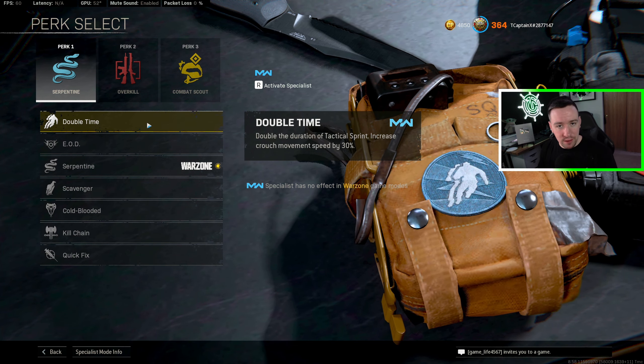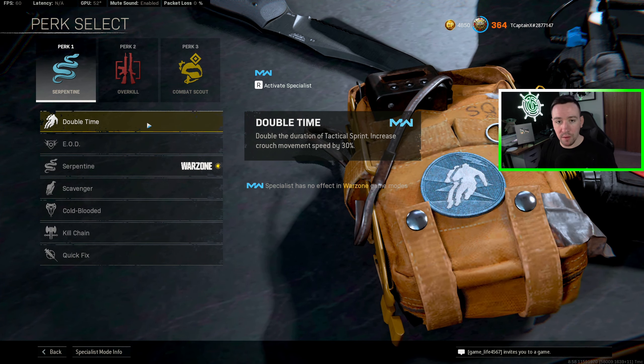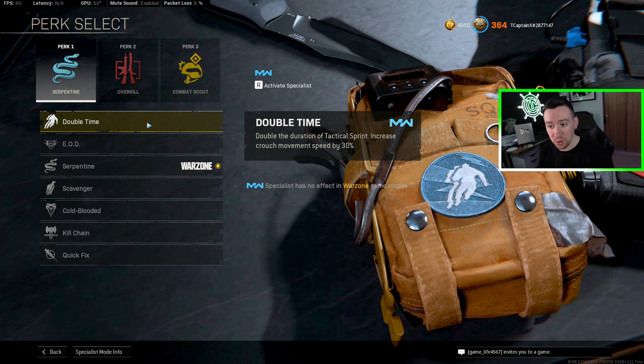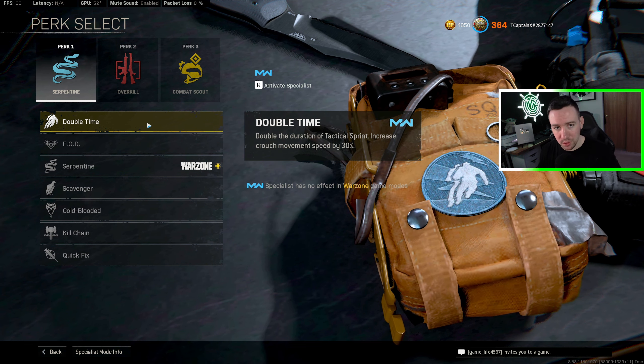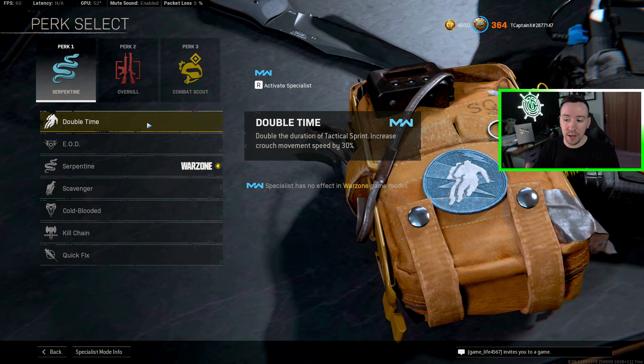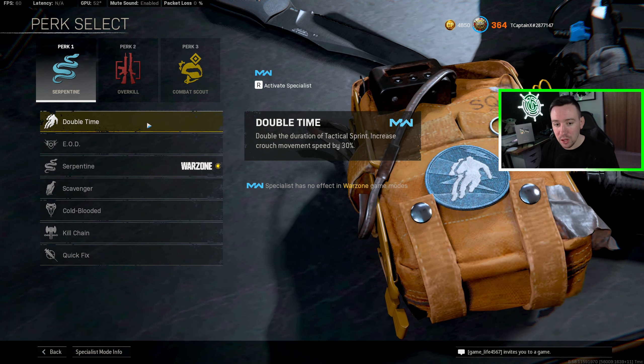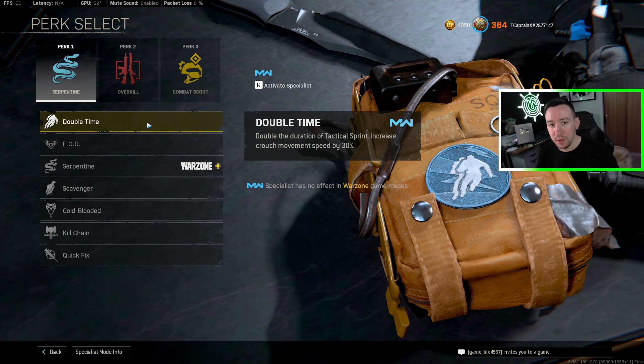Double Time is one that I'm iffy about. It doubles the duration of your tactical sprint. However, if you're properly slide canceling, which resets your tactical sprint, there's really no point in using Double Time. But it does increase your crouch movement speed by 30%, which is nice, especially if you're trying to sneak up on someone and not let them hear you.